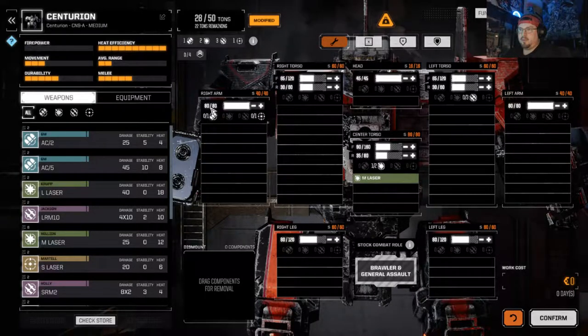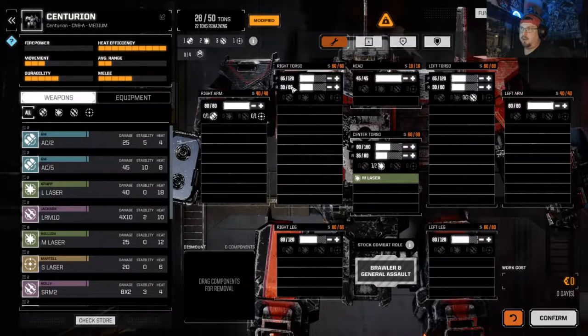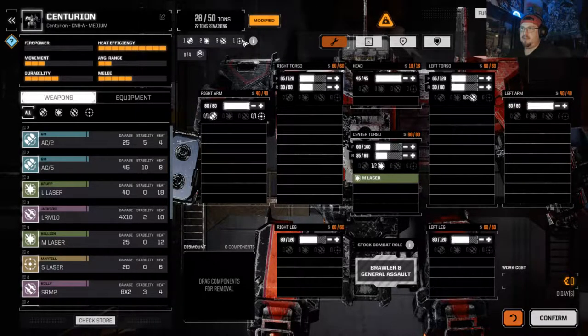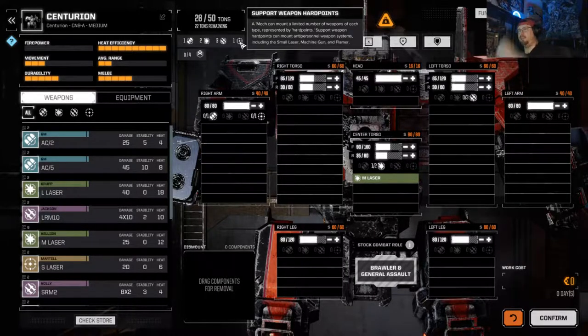Up here at the top is your armor value, so you can increase or decrease the armor forward and backward, and on certain parts it has front armor and rear armor. Up here it importantly lets you know how many types of each weapon or support slot — this mech can have four jump jets, one ballistic, two lasers, three missile hard points, and one support hard point.